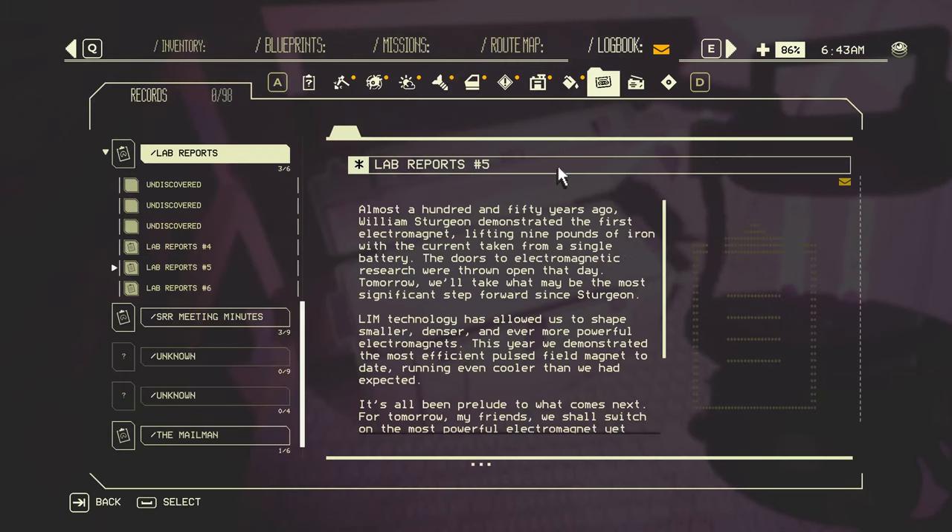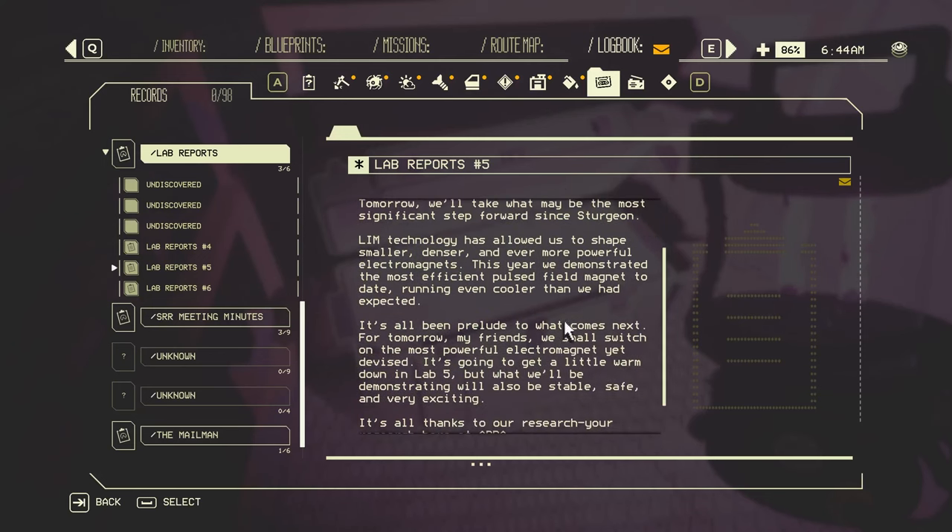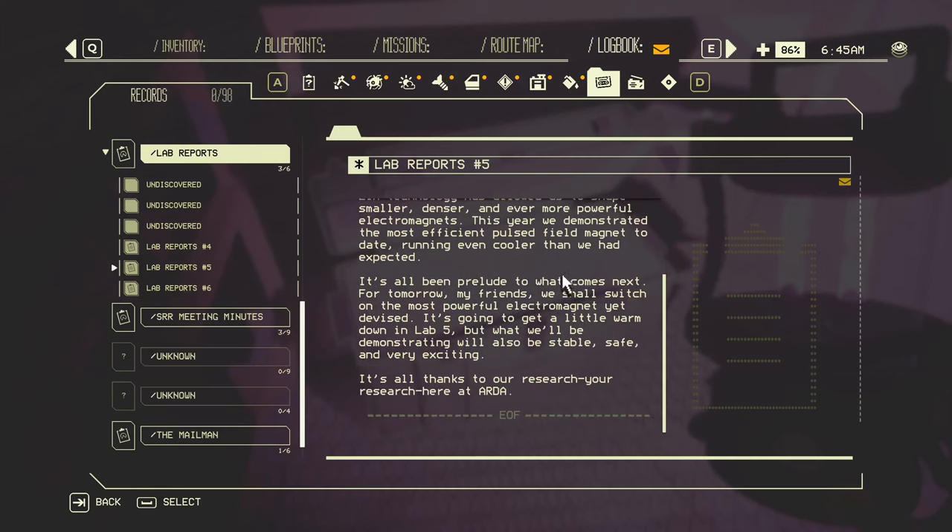New lab report: 'Almost 150 years ago, William Sturgeon demonstrated the first electromagnet, lifting 9 pounds of iron with the current from a single battery. The doors to electromagnetic research were thrown open that day. Tomorrow we'll take what may be the most significant step forward since Sturgeon. Linn technology has allowed us to shape smaller, denser, and ever more powerful electromagnets. This year we demonstrated the most efficient pulsed field magnet to date, running even cooler than expected. It's all been prelude to what comes next - tomorrow, my friends, we shall switch on the most powerful electromagnet yet devised. It's going to get a little warm down in lab 5, but what we'll be demonstrating will be stable, safe, and very exciting. It's all thanks to your research here at ARDA.'